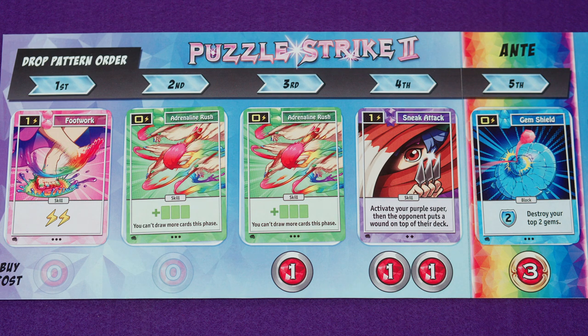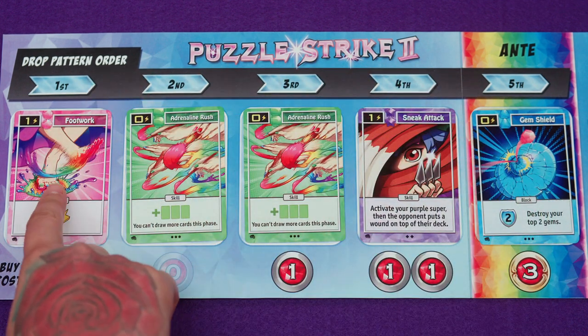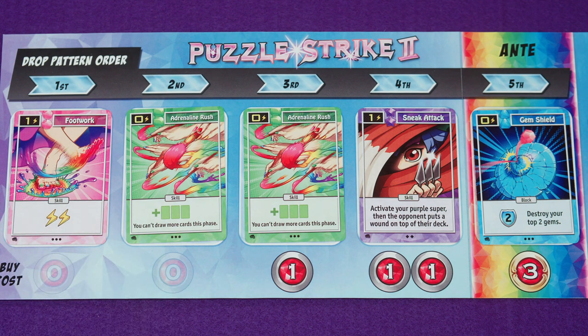By the way, when you add more than five gems to your gem pile, you just loop back around — so after adding your fifth gem, you go back to the beginning and your sixth gem follows the drop pattern from the start.